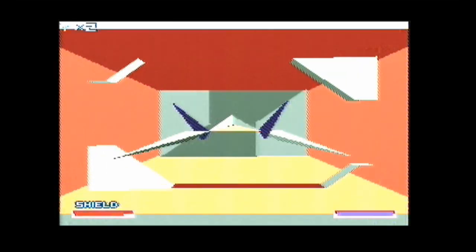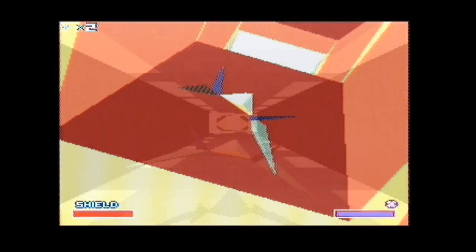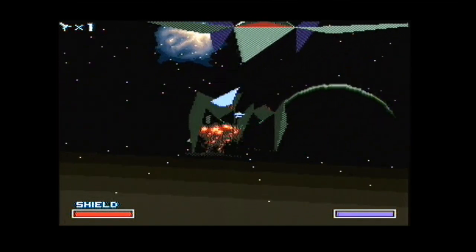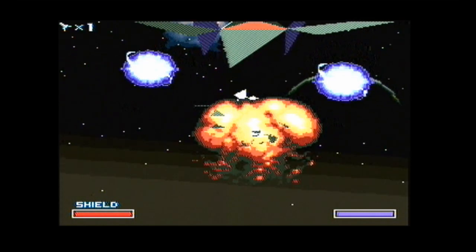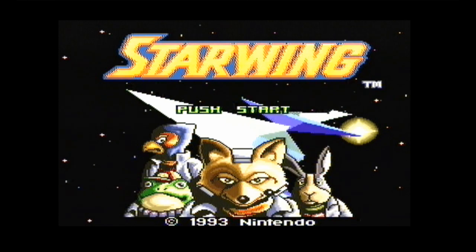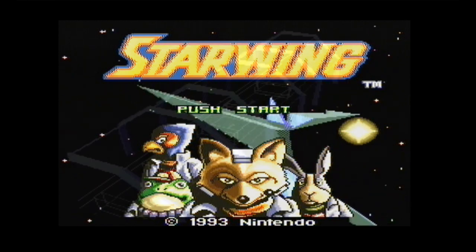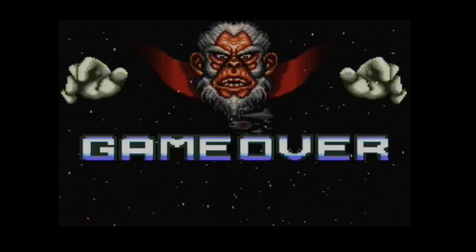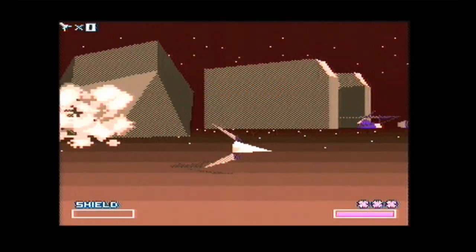Unbelievably, 21 years ago this year, Miyamoto and the Nintendo Entertainment Analysis and Development Team brought about the release of the first edition into what would become an intergalactic stellar adventure — a fantastic futuristic title and series — as we speak of Star Fox, also known as Starwing in Europe and Australia. This particular game helped pioneer the use of 3D video game graphics supported by an onboard Super FX chip, and followed a band of mercenaries as they trekked across the Lylat system in search of a crazy scientist known as Andros.